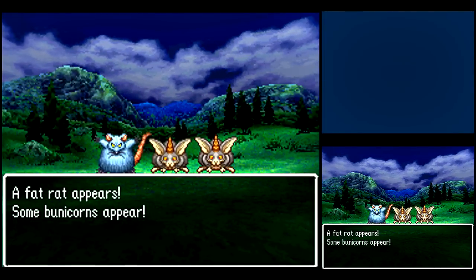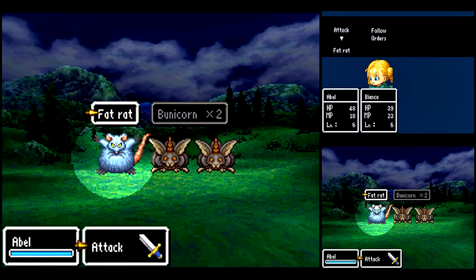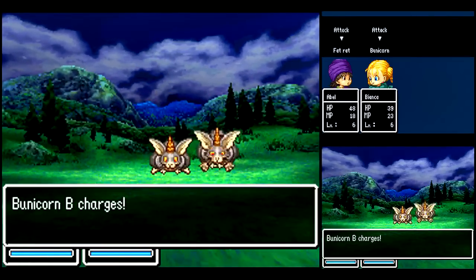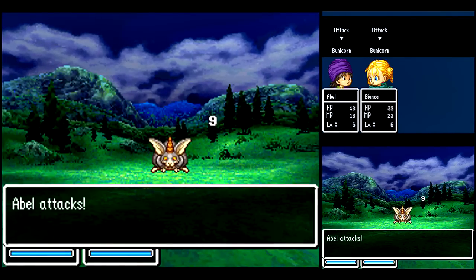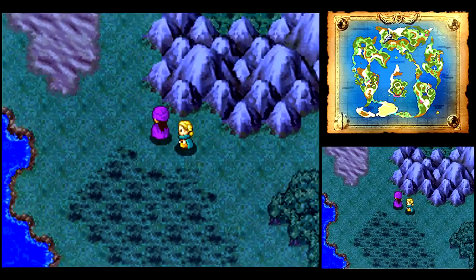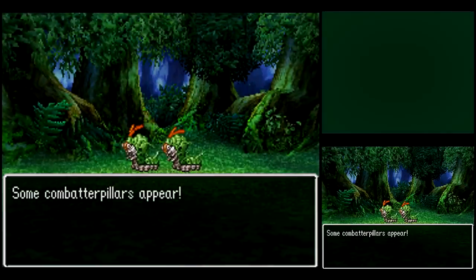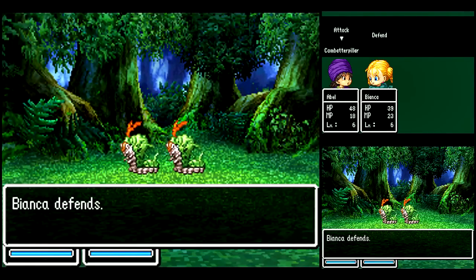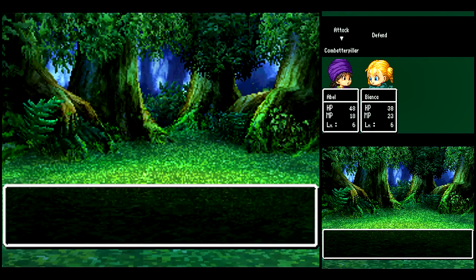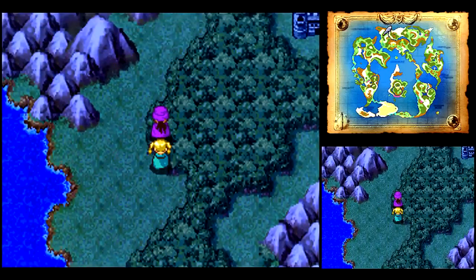Just like every other Dragon Quest game, you want to try and stay in the open areas. We got a couple new enemies — Fat Rat, which will run away if you don't kill it fast enough, so we want to attack them right away. Bunicorns we met up with before. The encounter rate in open areas is lower than in hills, desert, forests, things like that. That's why we were walking like that with Pankras earlier. Got another new enemy, Combatter Pillar, which is basically just a normal enemy, nothing special. I also increased the battle speed so we can get through these battles a little faster.